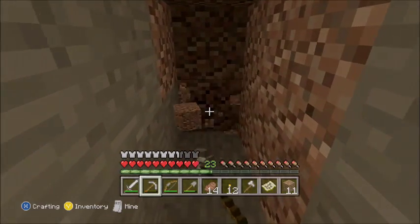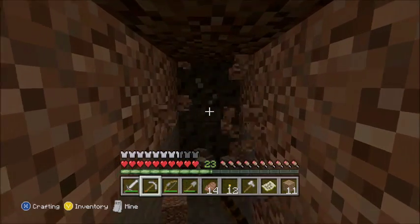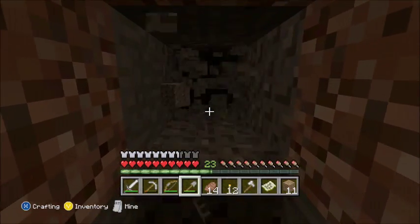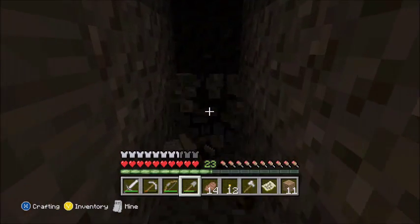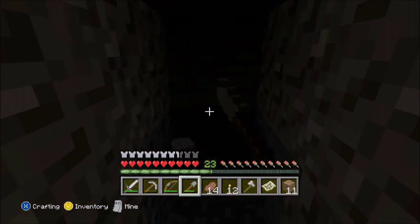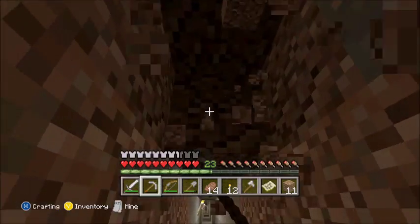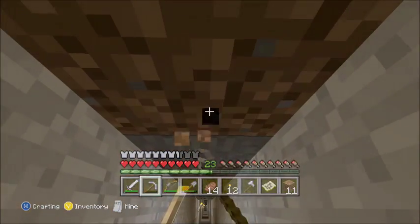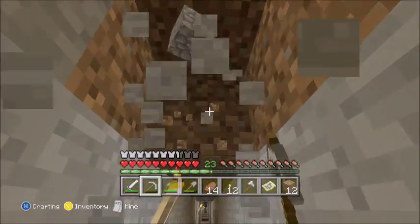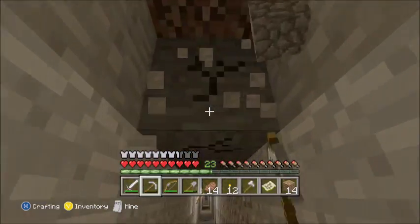For those who know, a chunk is a 16 by 16 by 200-something space. And there are three veins of diamond in each chunk. Initially this isn't completely true — like I said, this is stuff I kind of picked up from playing Minecraft a lot.